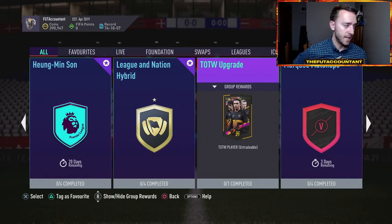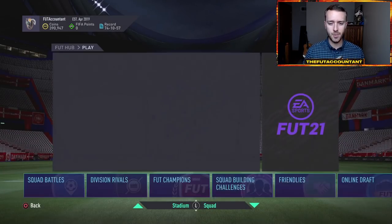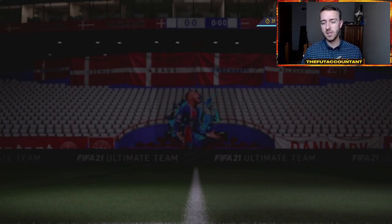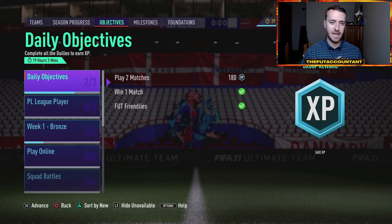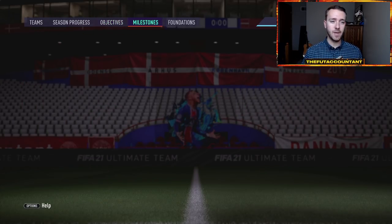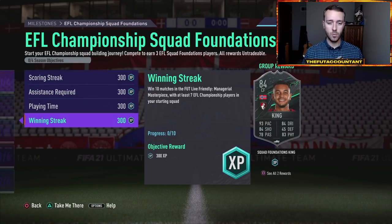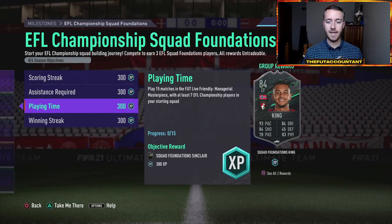We do have UCL games this week, which could mean UCL marquee matchups and tradable pack supply coming onto the game — that would be on Tuesday if that were the case. I would expect some other sort of filler content in the middle of the week. On Sunday yesterday we had filler objective content basically two days in a row, because Saturday we had the Premier League player with Bellerin, and then Sunday we had the EFL Championship squad foundations with Josh King, Dak, and Sinclair.